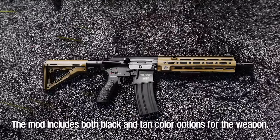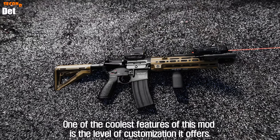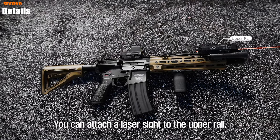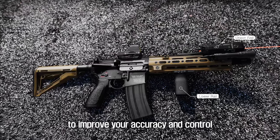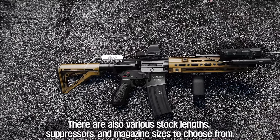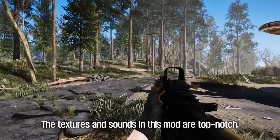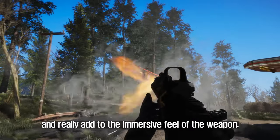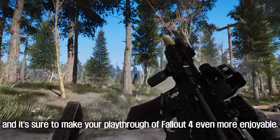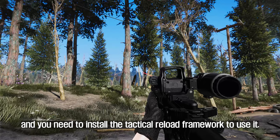The mod includes both black and tan color options for the weapon, so you can choose the one that suits your playstyle best. One of the coolest features of this mod is the level of customization it offers. You can attach a laser sight to the upper rail and a grip to the lower rail to improve your accuracy and control. There are also various stock lengths, suppressors, and magazine sizes to choose from. The textures and sounds in this mod are top-notch, and really add to the immersive feel of the weapon. This rifle has a tactical reload animation, and you need to install the tactical reload framework to use it.